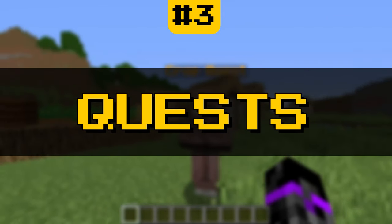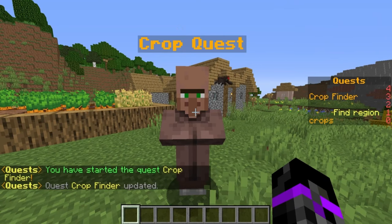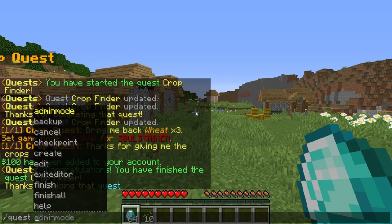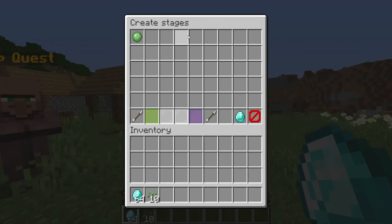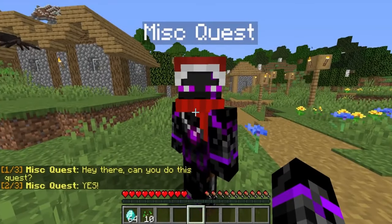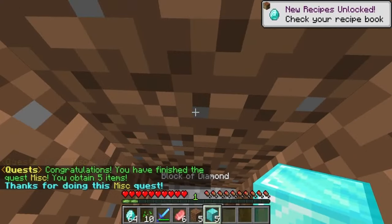Number 3, Quests. Quests is a plugin that allows players to complete tasks and missions in their Minecraft world, adding a new level of depth. This plugin pairs really well with Number 4, Citizens. Players can accept quests from NPCs, explore new areas, gather resources, and more. Quests allows players to create and customize their own quests, including their objectives, rewards, and dialogue. Players can track their progress and this plugin offers a wide range of rewards such as experience points, items, or money.